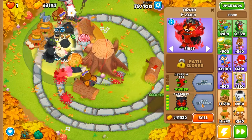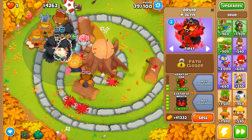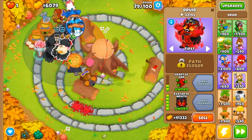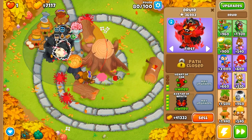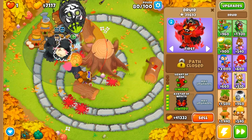I'm going to make this druid right here — the one closest to our Obyn — the avatar of wrath. The reason I'm making this druid the avatar of wrath is it's going to help us a lot when it comes to cross-pathing, where you have MOAB balloons pop down here and circle around. He's going to be able to hit multiple MOABs at the same time and hit them for a lot longer as well.